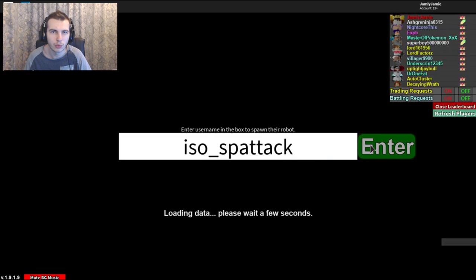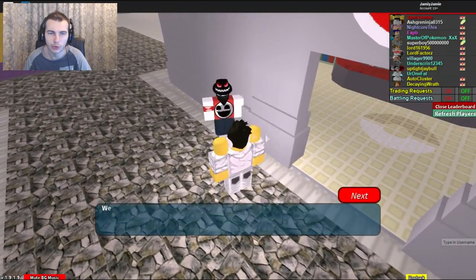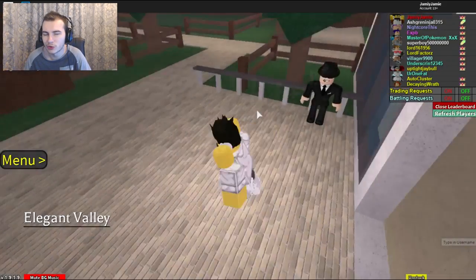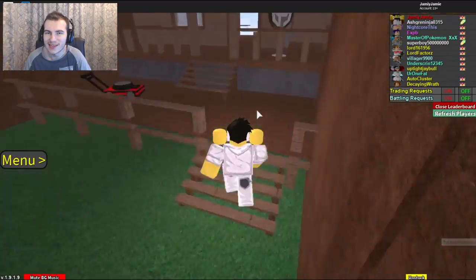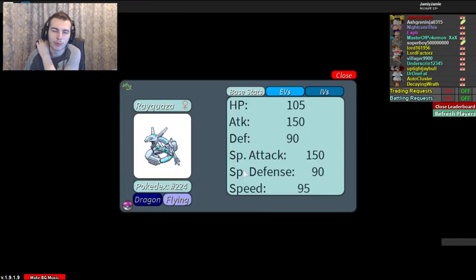You could try running a defensive Rayquaza if you want, but I'd say that's probably not the smartest decision. If you look at its base stats, it has a ton of physical and special attack with 100 base speed — actually it's base 95 speed, I got that wrong. It has tanking capabilities but with a 4x weakness to ice, 2x weakness to rock, dragon, and fairy — a ton of weaknesses. It would only really be able to tank something like a Rock Slide from specific Pokemon.